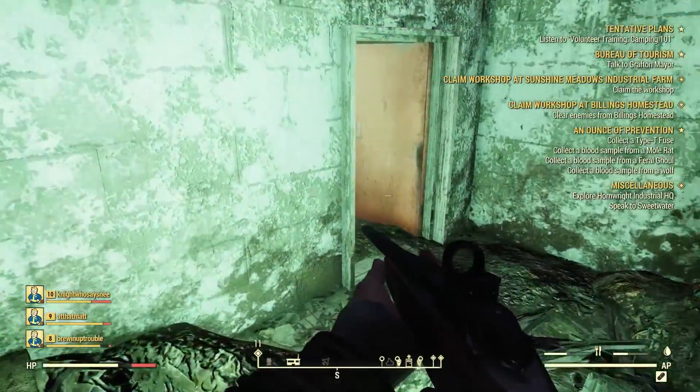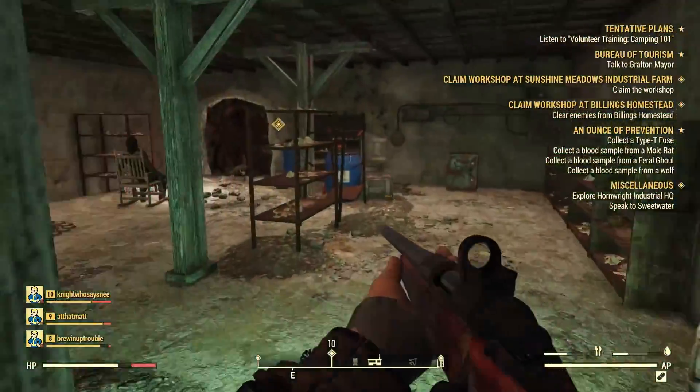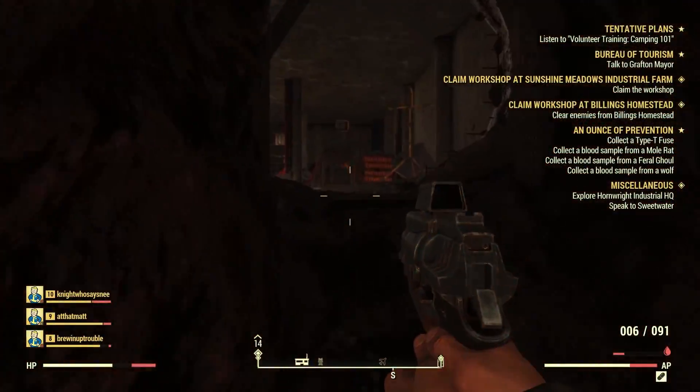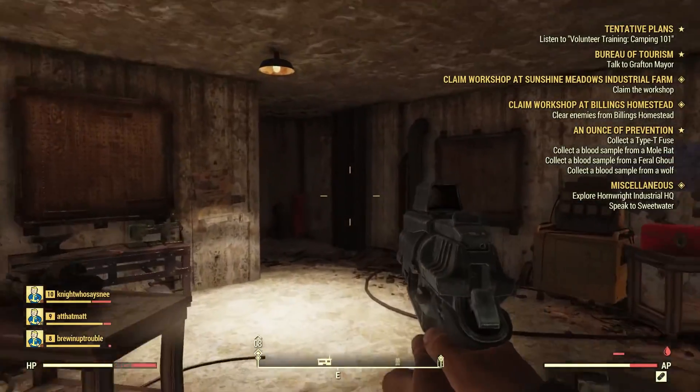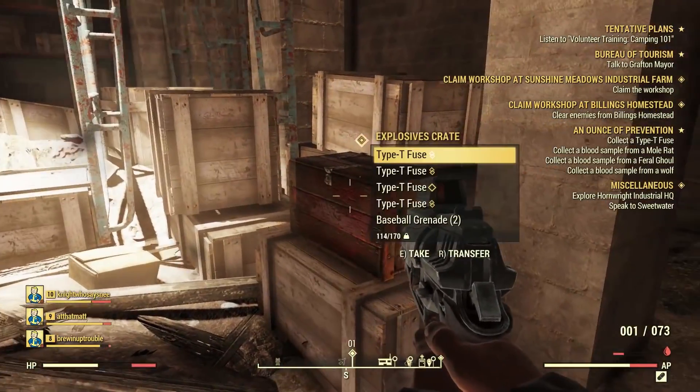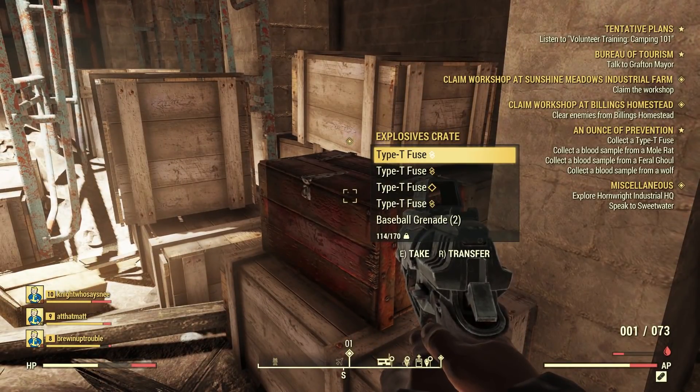Once you get to Gregg's Mining Supply, you're going to go down into the basement of this building and when you do so, you will see a tunnel. You'll go through the tunnel, you'll have to fight off some scorched along the way, and you'll come out in the basement of another building. You go up the stairs of that building and fight off some additional scorched, and you'll find this explosive crate with the T-type fuses in it.